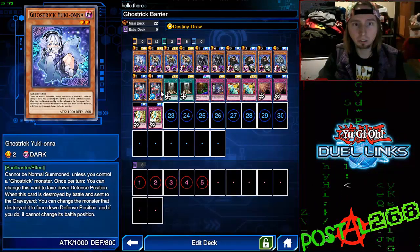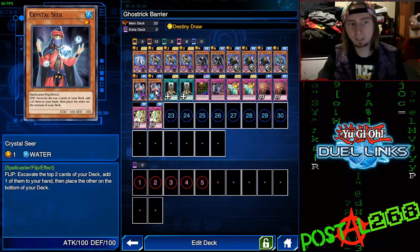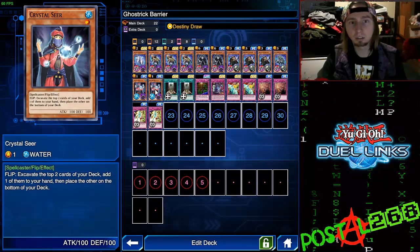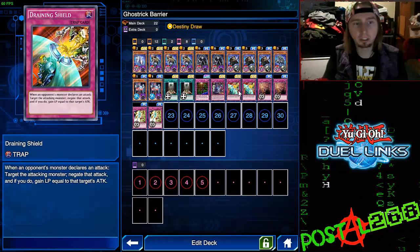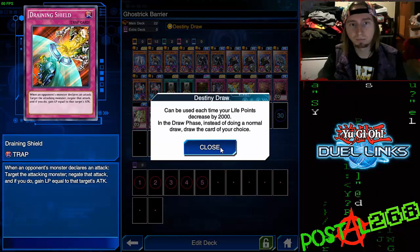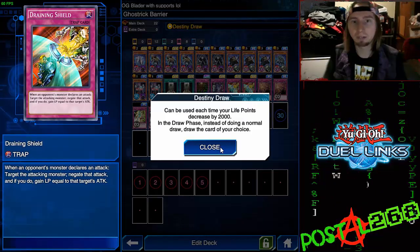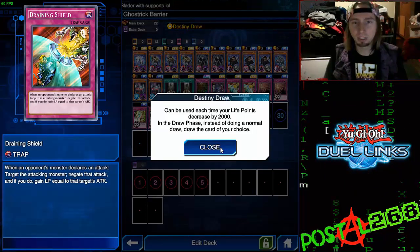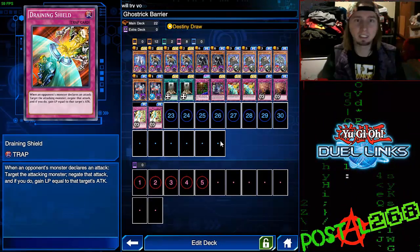Crystal Seers are in there for consistency — flip: excavate the top two cards of your deck, add one to your hand and place the other on the bottom. Good all-around consistency. Draining Shield lets you stop an attack and gain life points, which is very handy with Destiny Draw — you can use Destiny Draw more than once that way. Each time your life points decrease by 2000 you get to draw whatever card you want out of the deck, extremely handy.